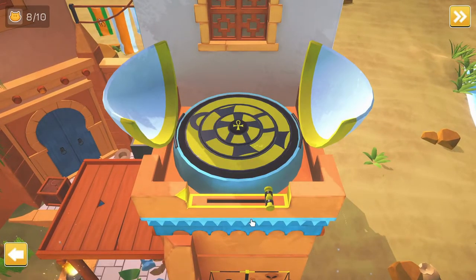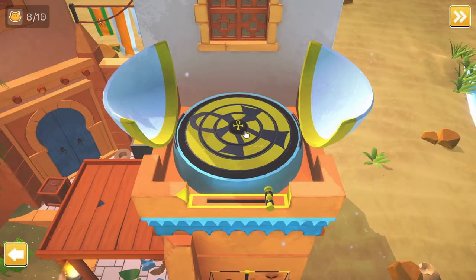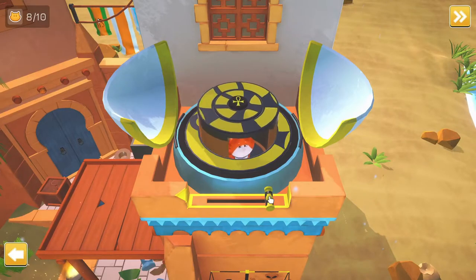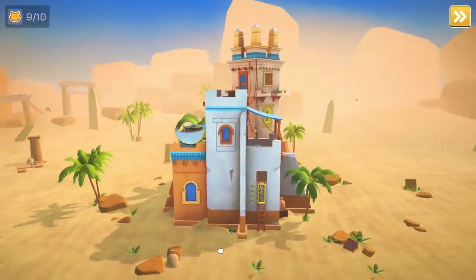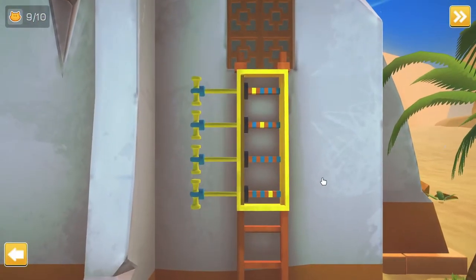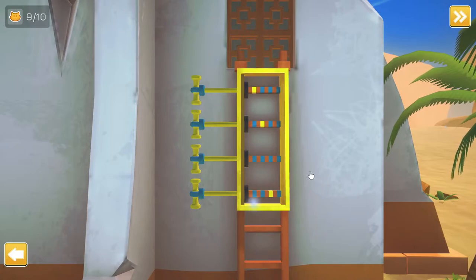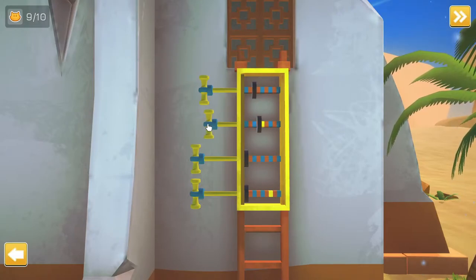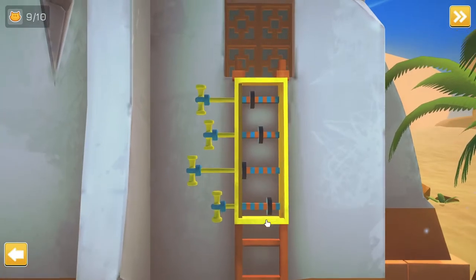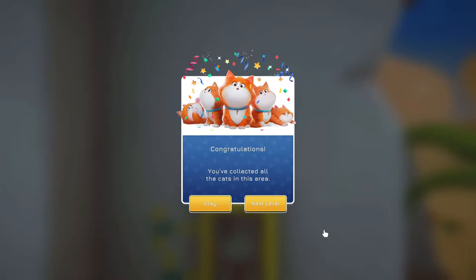So then we have this little pad here — let's just try and do this. Kitty number nine! Here we go. And then we have this one — I think it's something about the order: one, two, three, four, and then you have to move it in that order. If I remember correctly, it's just this. Yes, there we go! 'Congratulations, you've collected all the cats in this area!'